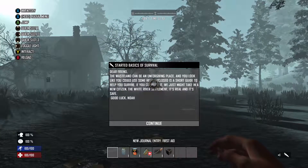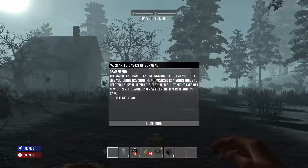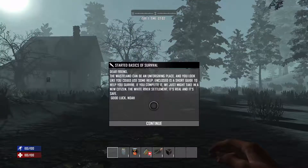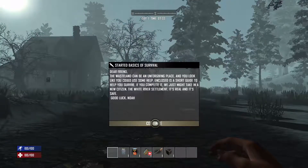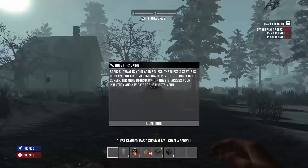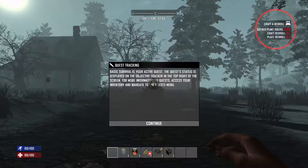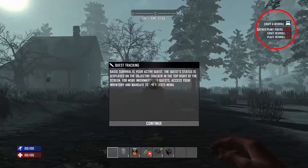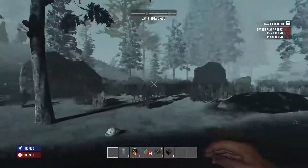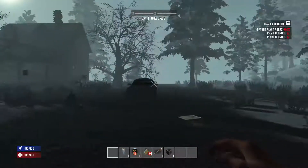We spawned into the game. It's currently seven o'clock in the morning. We got the basic survival message — 'Dear friend, wastelands unforgiving, blah blah, good luck' — Noah's a good guy for warning us. We hit continue, it shows the quest tracker in the upper right corner. We hit OK and take a look around — looks like I'm in the snow area.